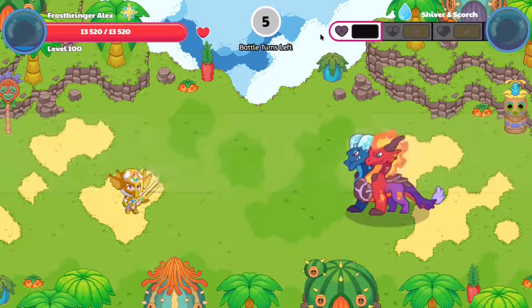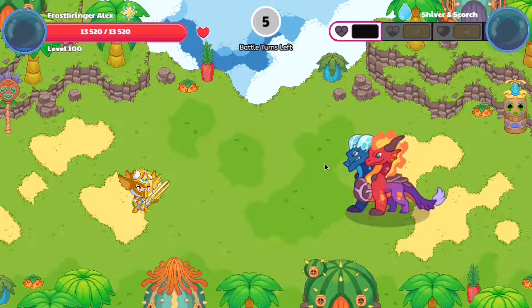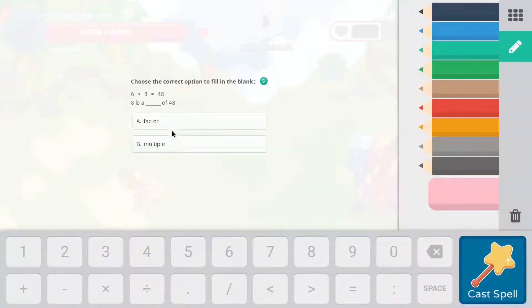This is the final battle. We only have five turns and I'm going to use electric spells because water is weak against electric. Let's go.